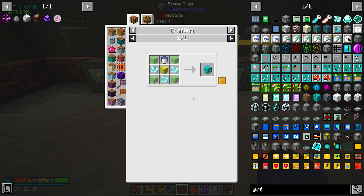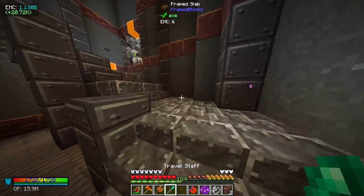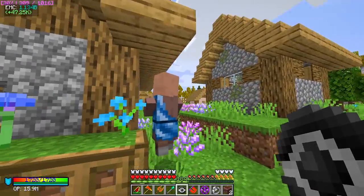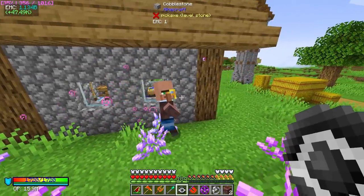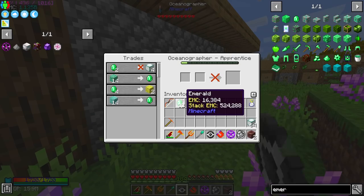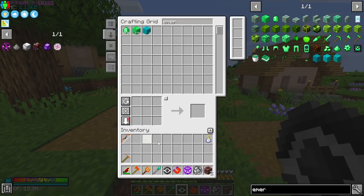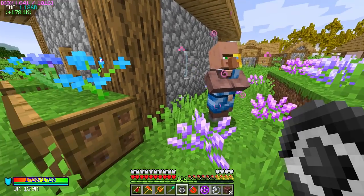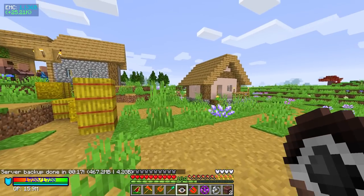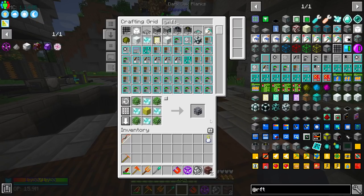Oh yeah, the oceanographer — we can just buy it from them! That's actually something I'll probably do. So yeah, all the biome dimlets are going to require sponges. Let's go get a sponge from an oceanographer. All I have to do is emerald this guy up a little bit — trade all of my precious EMC. At the beginning I was like 'oh yeah we need it,' but look at this — I can just buy sponge willy-nilly!